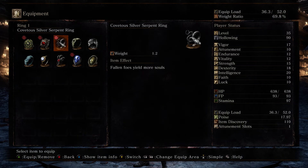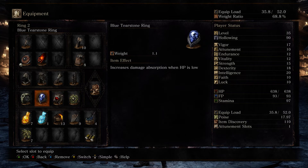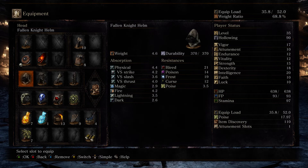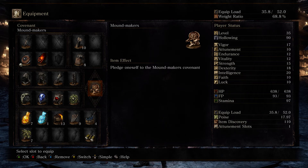Do I want to switch my rings? I'll probably put the Great Swamp Ring on now. I've got the Bloodbite Ring, Chloranthy Ring, and the Blue Tearstone Ring. I've got the Hollow Slayer Greatsword equipped, a small shield if I want to do some parrying, and the pyromancy flame. Fallen Knight Armor, because it kind of matches the style I'm going for with this character. And the Moundmaker's Covenant is what I'm a part of, although I haven't done too much of it.